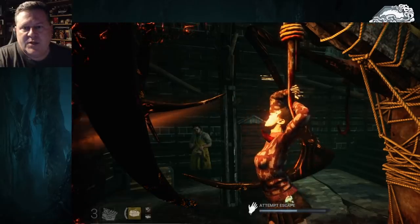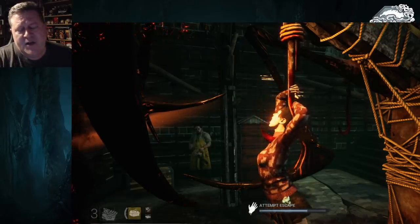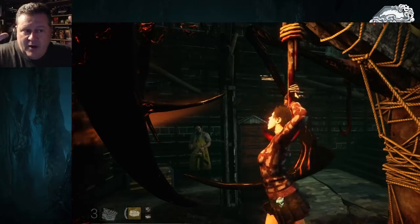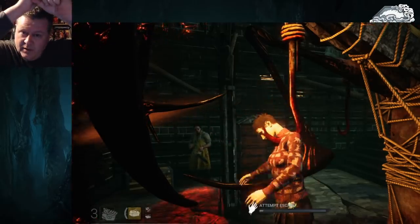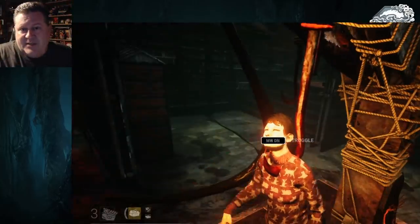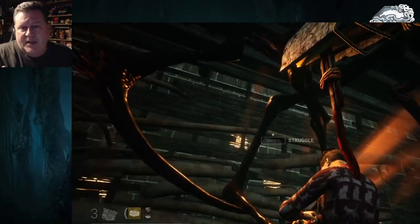I waved my arms as much as I could. Normally when I wave my arms, that's like 'come get me.' But if I touch the hook, that's my indication to let people know that something's up and I'm getting camped.